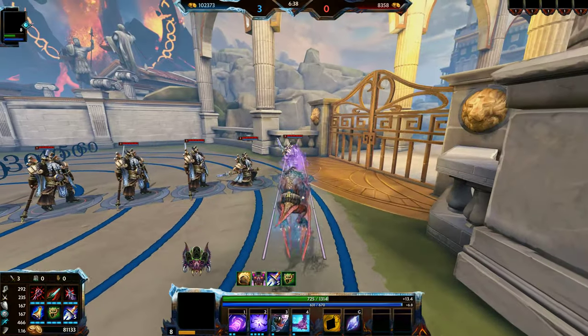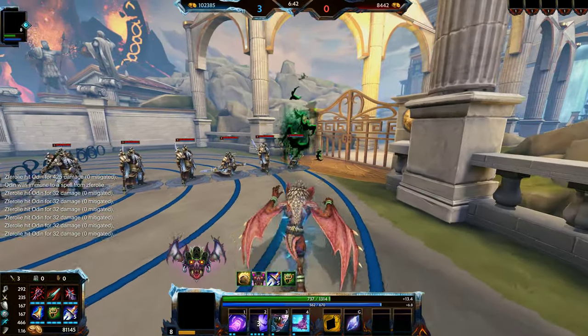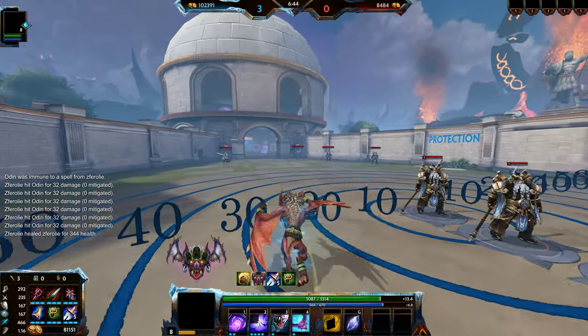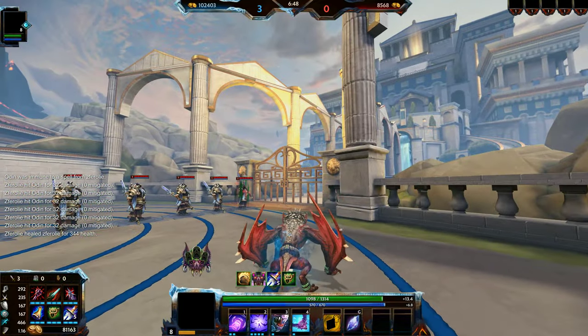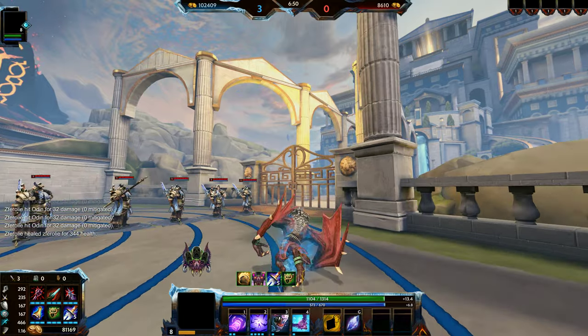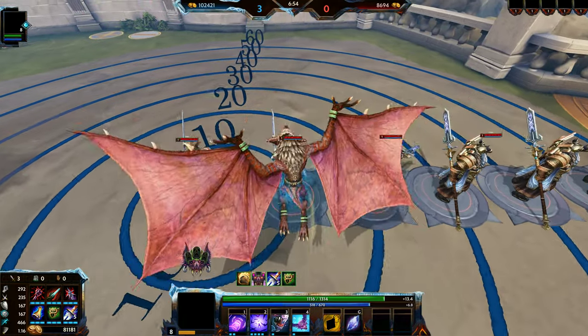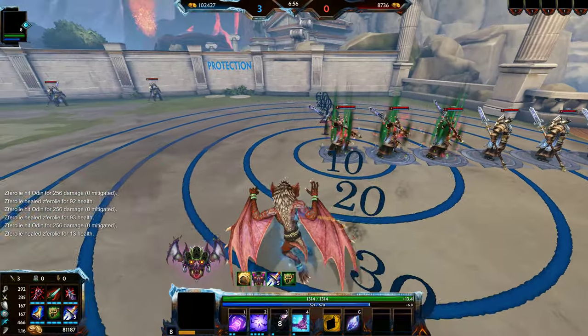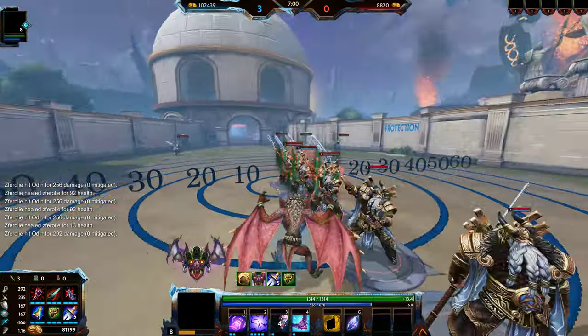167 defenses. With that heal, you're healing for 344. You've really increased all the healing you're going to be doing. Watch this — you're healing for 93 each person hit, which is a lot.